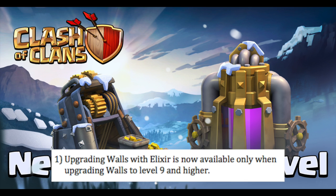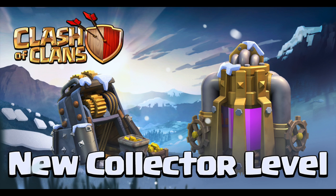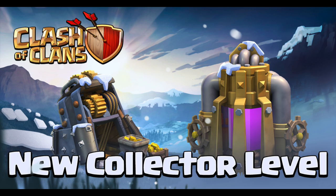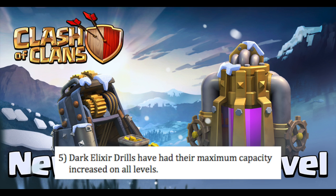Number one: upgrading walls is now only going to be available with elixir at level 9 and higher, so no longer at level 7 and level 8. Number two: there's going to be a new collector level, available at town hall 8. Number three: they move the dark elixir drill to town hall 7 where you can build your first one. Number four: you can get the second dark elixir drill at town hall 8. And number five: dark elixir drills have their maximum capacity increased at all levels, so you can hold a little bit more when you're training up your dark elixir.